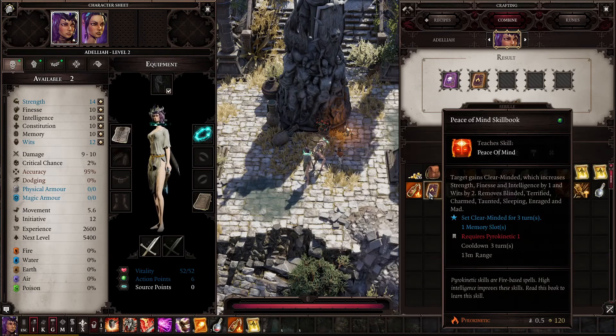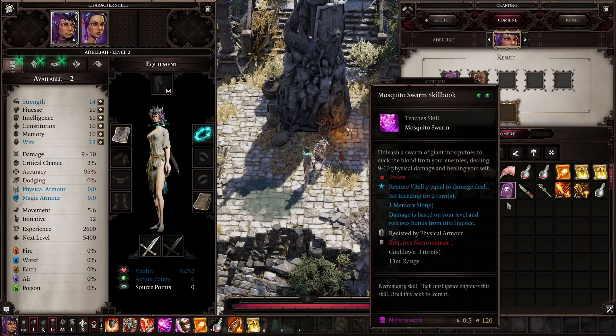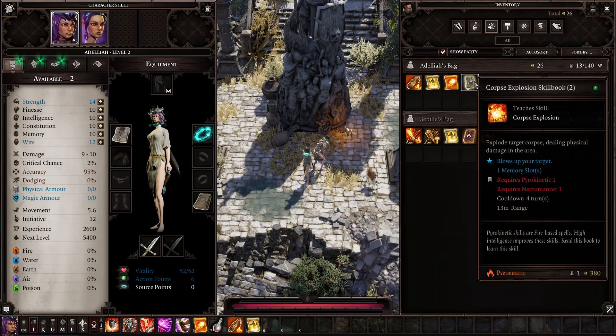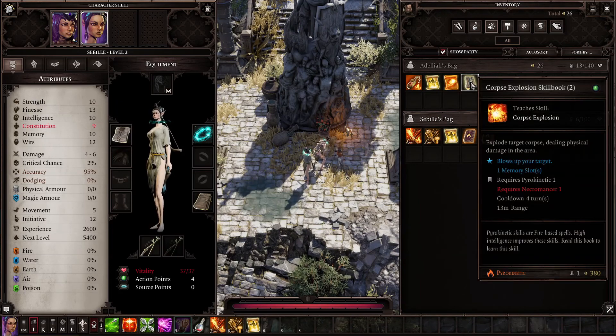I wouldn't recommend using peace of mind or haste, so I used ignition and then whatever other necromancy spell I stole. And now at the start of the game I have two corpse explosion skill books, so I can actually learn this on both my characters as long as I have the stats for it.